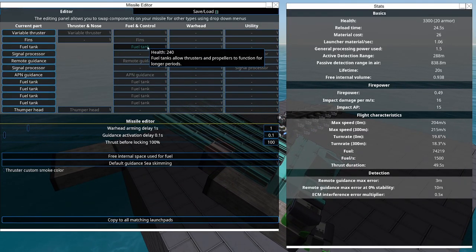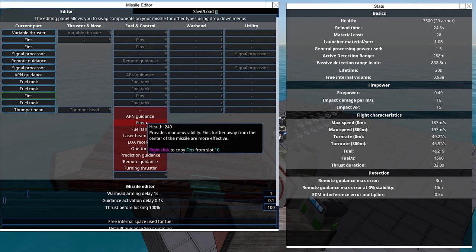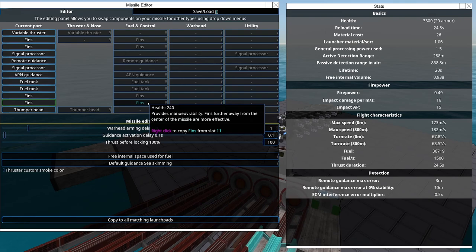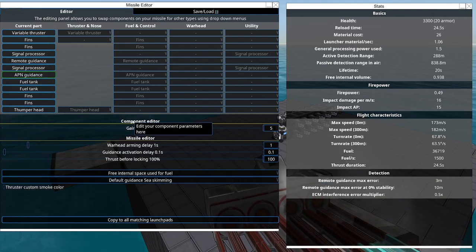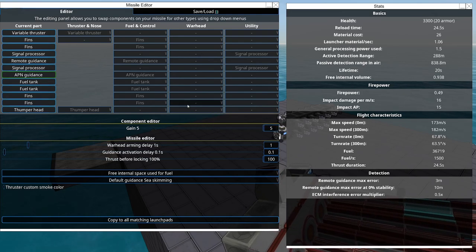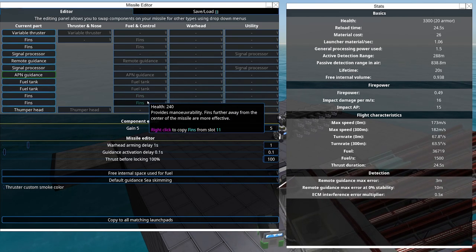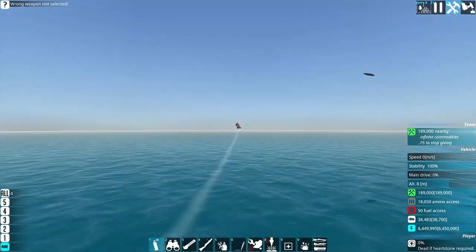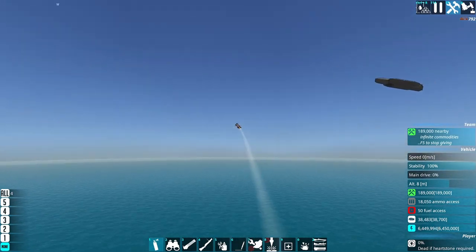The number of fins does not matter if the APN Guidance is programmed properly, and it does seem to be programmed properly. The APN Guidance gain - the amount that it tells the control surfaces to turn - also correlates to how strong the control surfaces are. So unless it's maxing them out, it will not change its turn rate based on the availability of control surfaces. And indeed, the trajectory looks pretty similar.